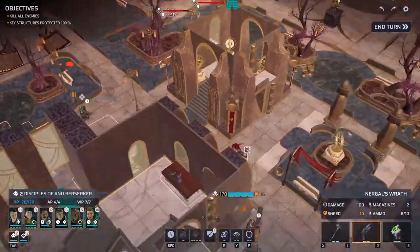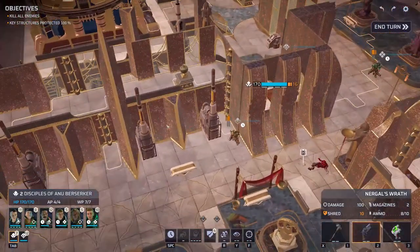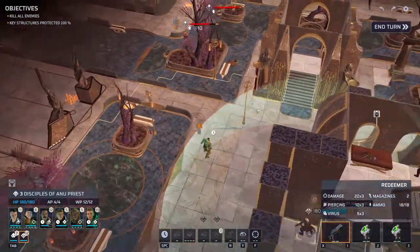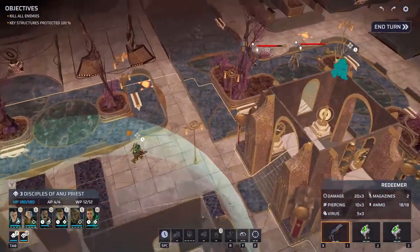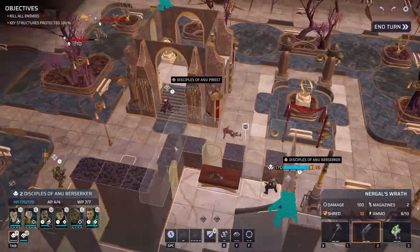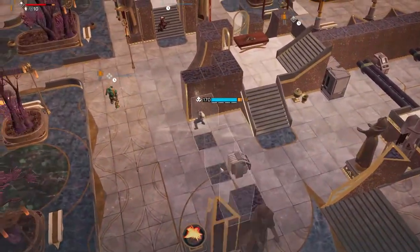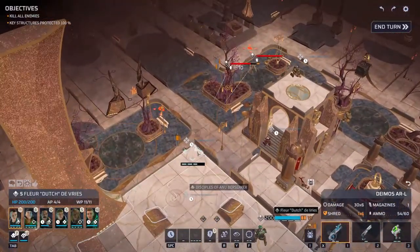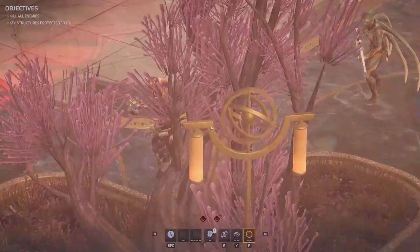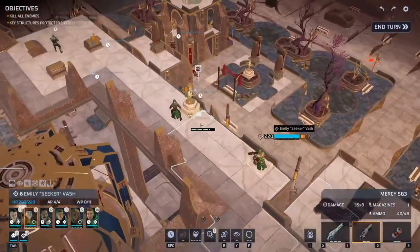Let's move up our berserker friend. Why couldn't he jump down here — oh, because they also have these curves, okay never mind. Let's move you up there so you can support the front lines. I would prefer keeping everybody in one piece. One is holding a medkit rather than a weapon so we can safely fire at them. That was kind of useless. Sniper — quick aim, we still got a few will points to spare.